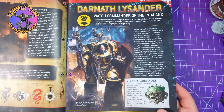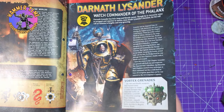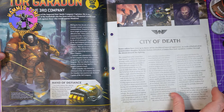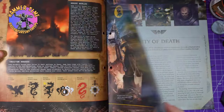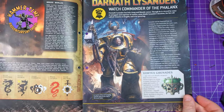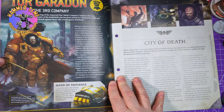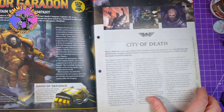Not how I imagined vortex grenades looking in any way, shape or form. If you were to ask me how to draw a vortex grenade, it would not look like that. And then we have the captain of the third company, Tor Gadon, his Hand of Defiance — a relic power fist dating back to the great crusade. He's badass, I think he's great. I really hope they do an updated model of him because his current one is looking old. I'm not sold on Lysander — I like the idea of him, but he looks like Hellboy. I can't help but see that.